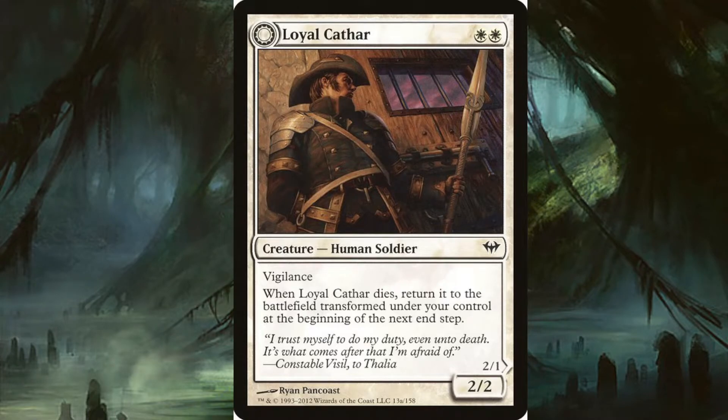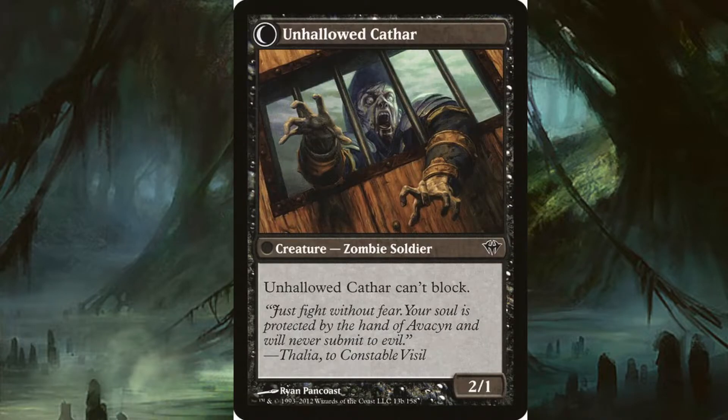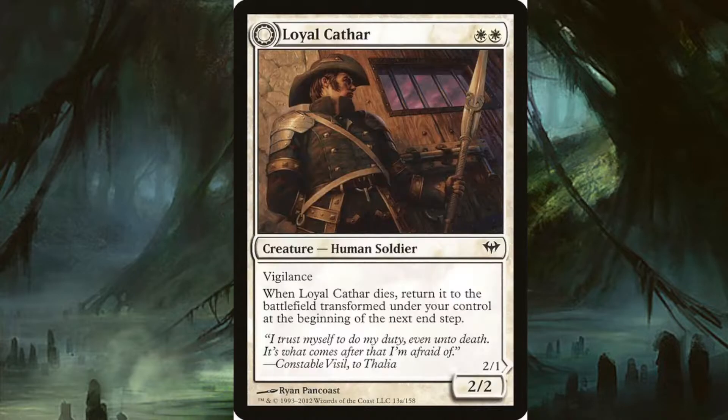You may be wondering why there's a human in the zombie roll-up — well, look at the art. Unhallowed Cathar is a two-drop for two white, a 2/2 with vigilance, human soldier. When it dies it returns to the battlefield transformed under your control at the beginning of the next end step. It transforms into a zombie soldier that can't block, and it is a 2/1, so it actually gets a downshift in its toughness.